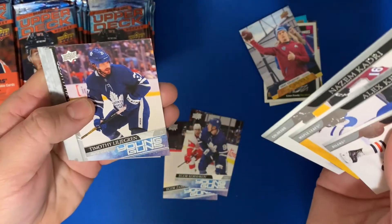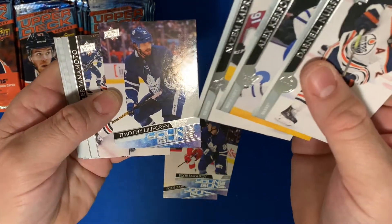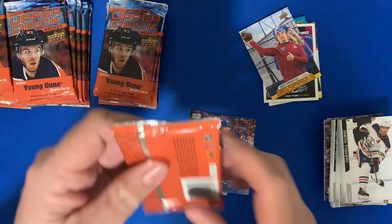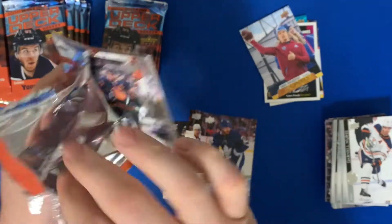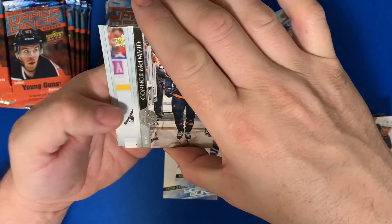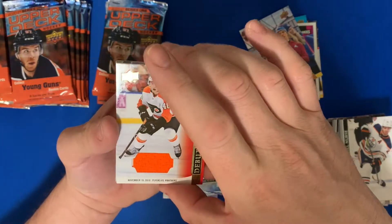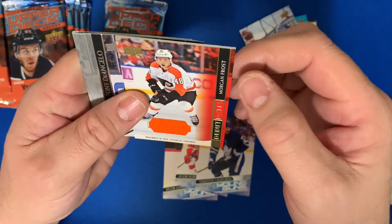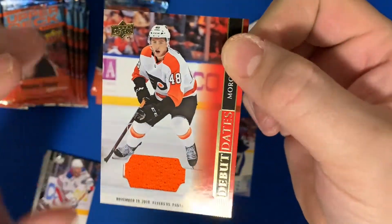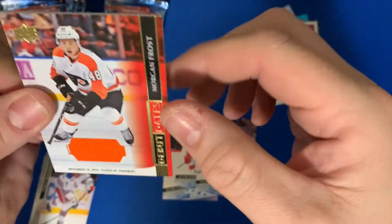Still looking for a French card. There we go — Timothy Liljegren Young Guns. Still looking for a French Young Gun. Oh nice — okay, so I said I didn't really like the Debut Dates but this is a Debut Dates jersey card of Morgan Frost. One goal, one point — that's actually a nice looking card.